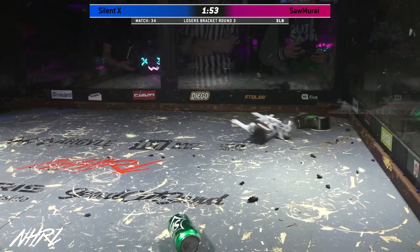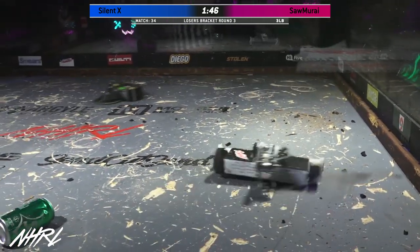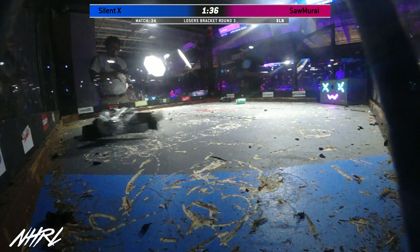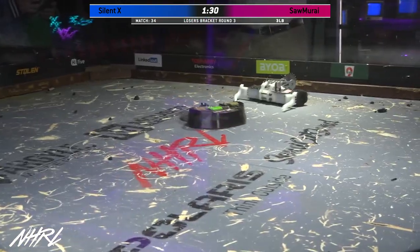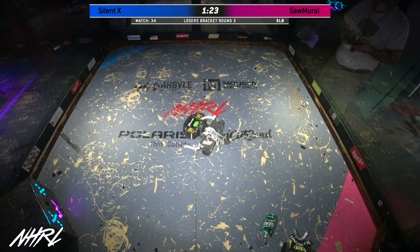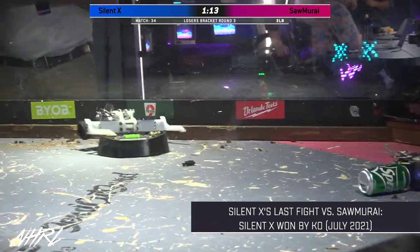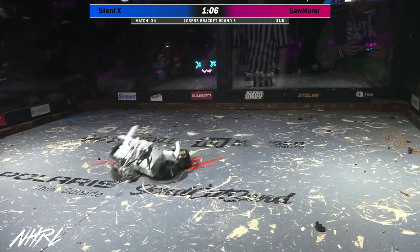So you can see Silent X just taking its time, taking the hits where it wants them. The wheels started to come apart on Samurai right now, just decorating the floor of this box with foam. That front wedge on Samurai was meant to keep them safe from this undercutter attack because their wheels are very susceptible to getting shredded apart by an undercutter, just based on the geometry of the body as well as the fact that their wheels are foam. Back in July, these two faced each other and Silent X won by knockout. We might be seeing the same thing here — all of the damage certainly is going towards Silent X in this fight so far.